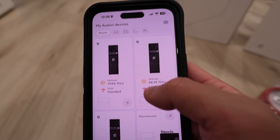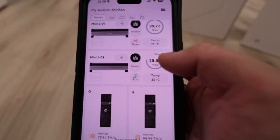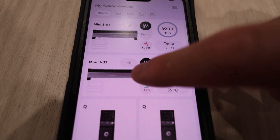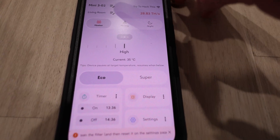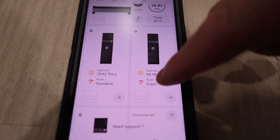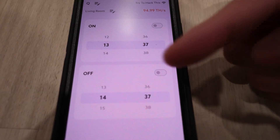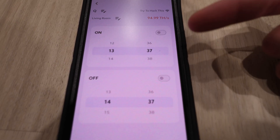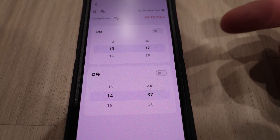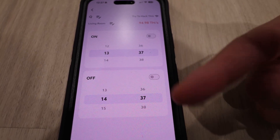One of the greatest things I love about the Avalon series, even the Avalon Mini 3, is that you can control them through the app. If it gets too hot outside I can go into it and change it to eco mode, or if it gets too cold I put them to super mode. There's also a timing mode so you can set the time of day when it goes on or off — great if electricity prices are higher during the day and cheaper at nighttime, or you can turn them off on sunny days and back on at night.